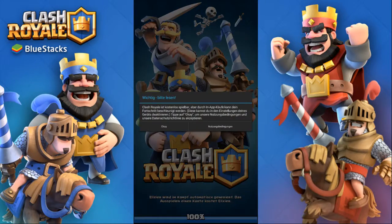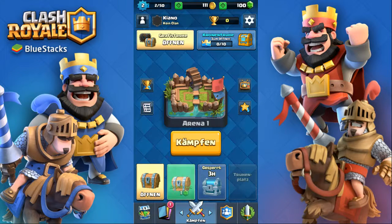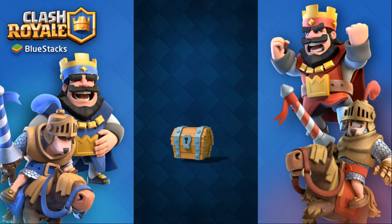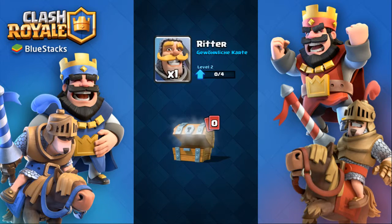We got a Silver chest — that makes me happy. Three hours to open. And now we're in Arena 1. We'll open all our chests now, and in the next part we'll open our Crown chest. 22 gold, two gems, an archer — Goblins unlocked, that's so good — and a knight.